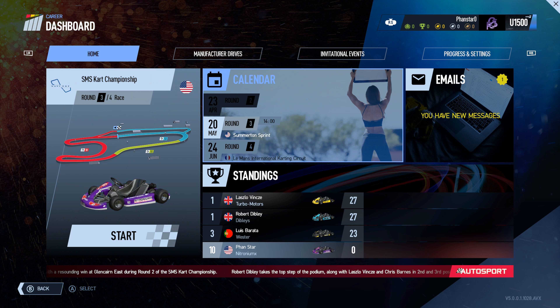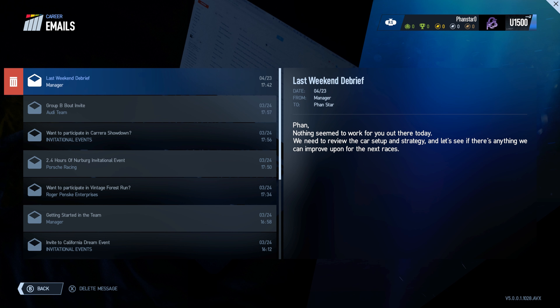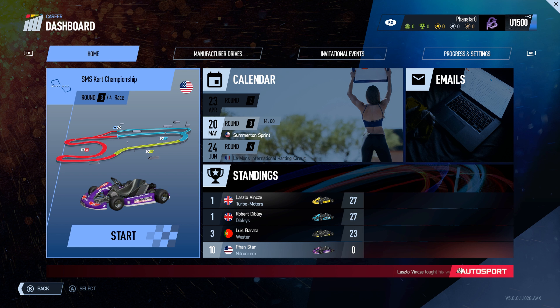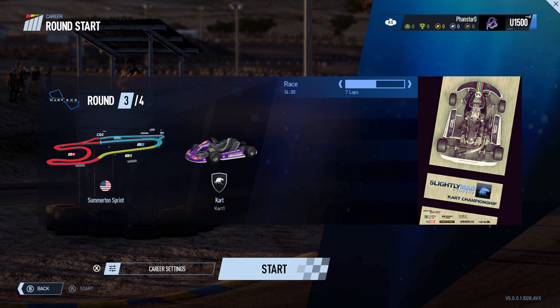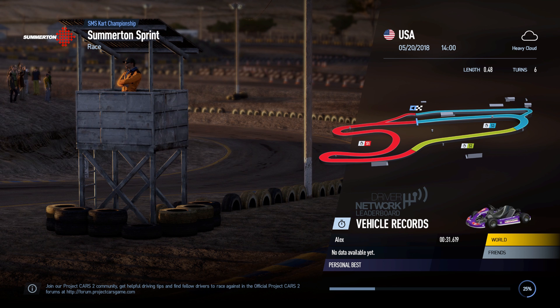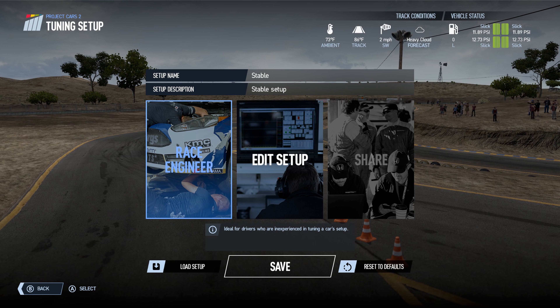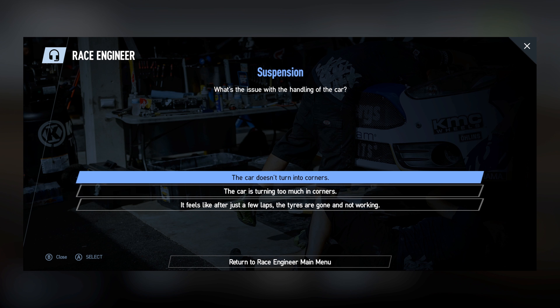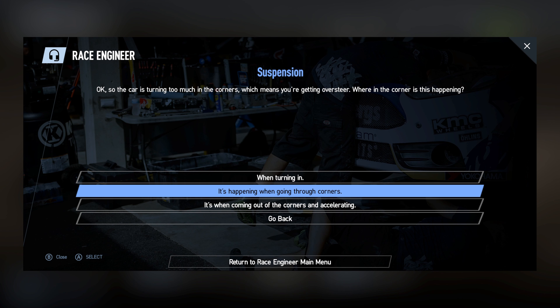I wonder if I can switch out of this event. Oh, I got mail! Today we need to review the car setup and strategy — let's see if there's anything we can improve for the next race. I don't know what I can do besides make sure I don't spin out on turns. The car turns too much in corners, which means we're getting oversteer.